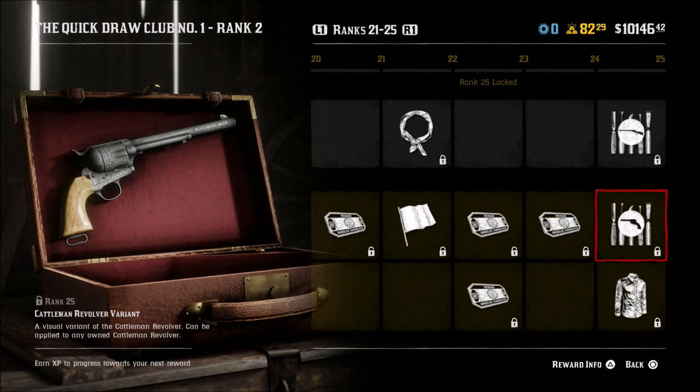You're also getting four gold bars and the Cattleman Revolver variant along with the Rushward shirt. Pretty good rewards overall - like I said, level 25 is a pretty easy pass to complete. It runs until the beginning of August, August 9th I think is the exact date, and that's when Quick Draw Club Number Two will be released. Let me know what you think about Quick Draw Club One in the comments. If you liked the video hit the like, and if you haven't subscribed yet please do so. Check out everything in the description - the community Discord, my Twitter, and the channel affiliate Empire Jerky. Catch you all next time.